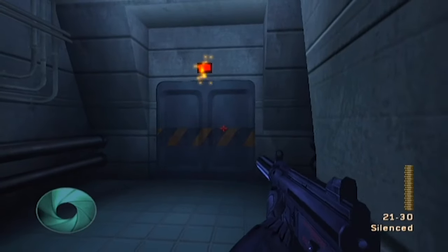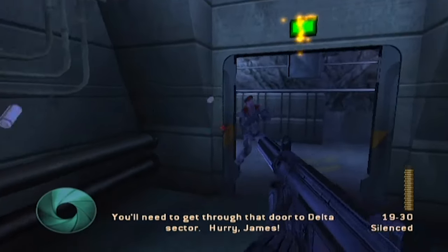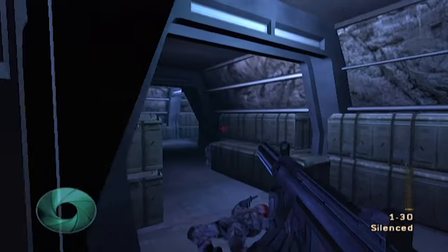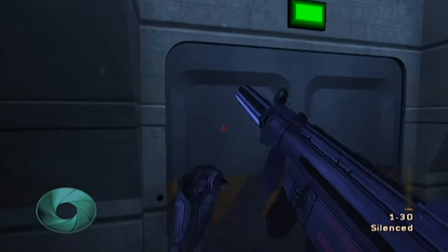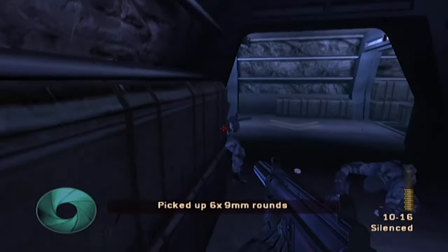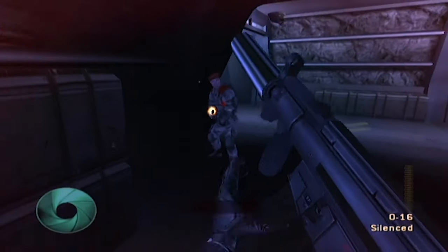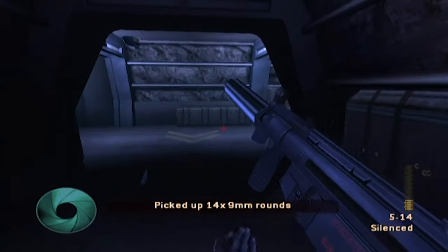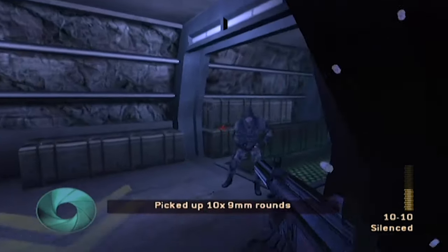I think this door explodes pretty soon. There we go. There's bastards. I've got a decent amount of ammo for the M9K so I'm alright, but I need to be ready to fight Rook, which I was not prepared for last time. Run, run, run, run, run. There we go. Let's reload - he's hiding behind a little wall.